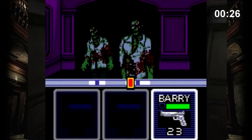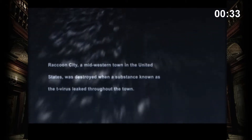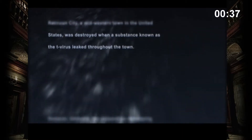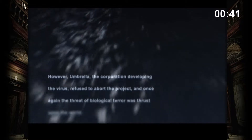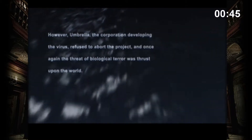A bit like Resident Evil Gaiden. But let's take a look at the game's story, shall we? Resident Evil Dead Aim takes place 4 years after the events of Resident Evil and opens with a narrator telling us the premise of the story. A group of terrorists stole samples of the T-Virus from the Umbrella HQ in Paris and they released part of that batch on an Umbrella-owned sea cruiser, the Spencer Rain.